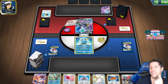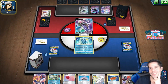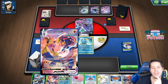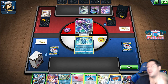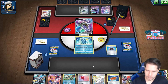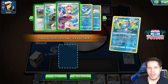Maybe you can create a checkmate scenario depending on their Bench, but it's not likely. They don't know what they're up against. Maybe back-to-back G-Max Rapid Flows onto two Calyrexes is the way to do it. We're gonna grab Drizzile — actually, I think that's definitely the way to do it. And we're gonna grab Irida here and grab Sobble.